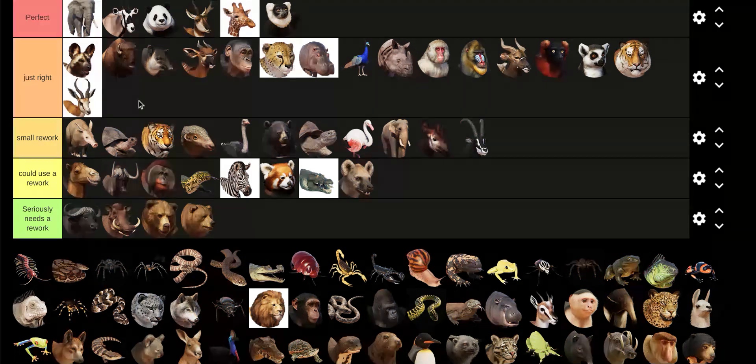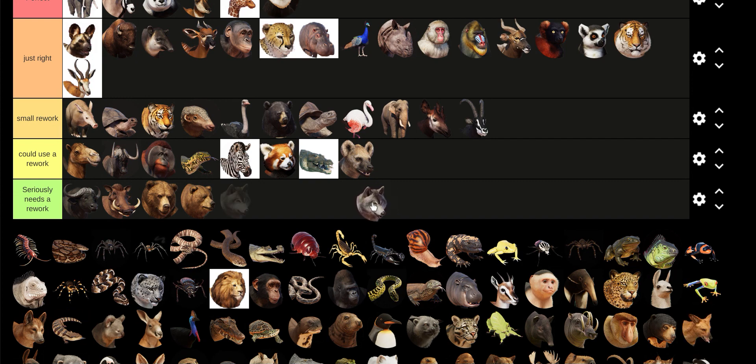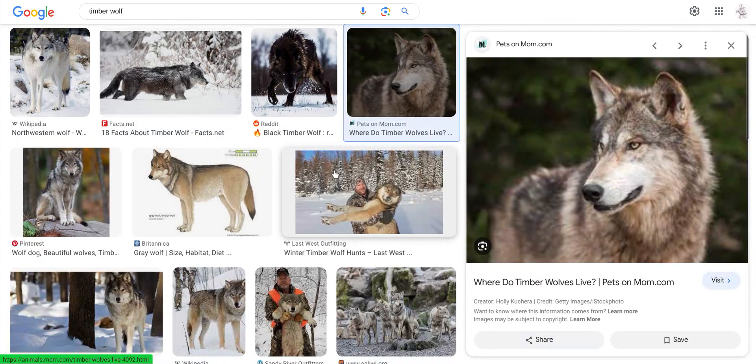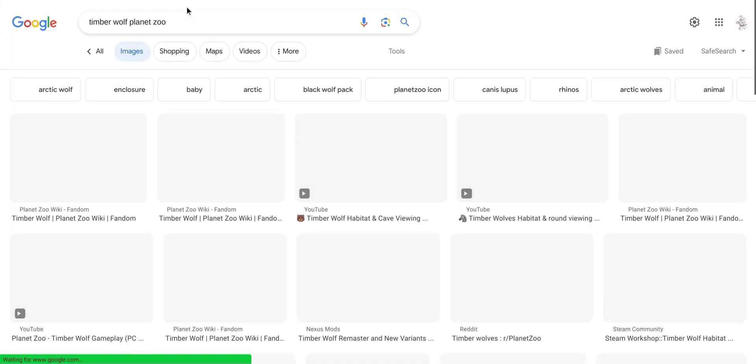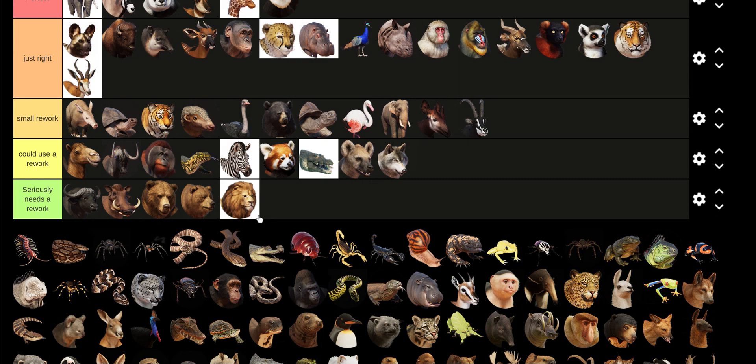Springbok is fine. We're at the Timberwolf — Timberwolf is just another name for Grey Wolf, right? I've only used it once. I'll say it does need a rework. Lion — oh, this is what I was waiting for. I'm sorry, but the Lion just doesn't look good. It looks kind of low quality. Its face looks off. It needs a rework.